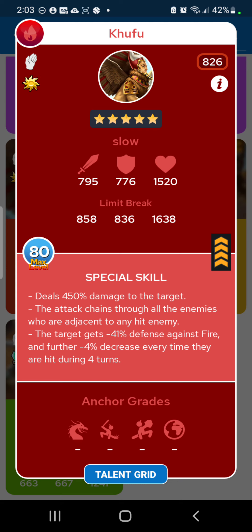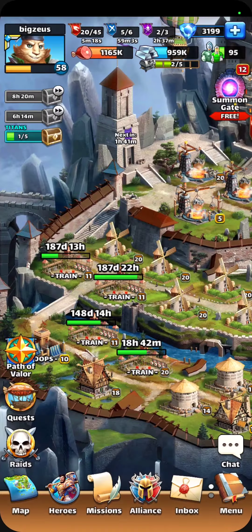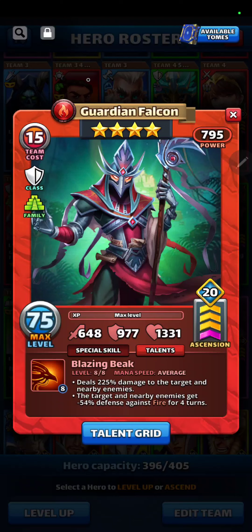Khufu is a five-star with slow mana speed, so you'd expect his special to be stronger. He deals 450 damage to the target, and the attack chains through all enemies adjacent to any hit enemy — so if nobody is dead, he hits every single one on the enemy team. The target gets minus 41 defense against fire, with a further minus 4 percent decrease every time they are hit during four turns. Against a titan, Khufu is great. Level him up and use him for your red stacks.